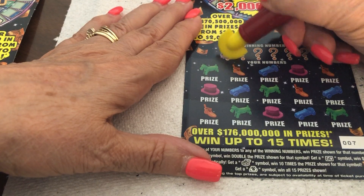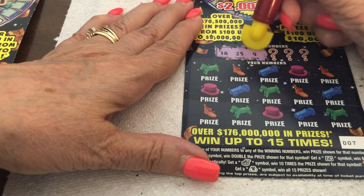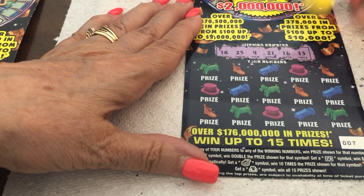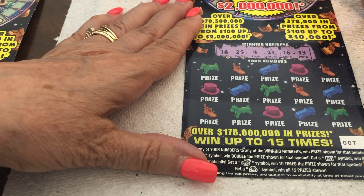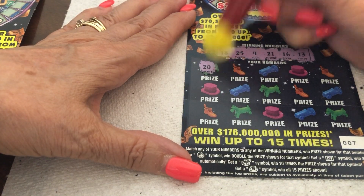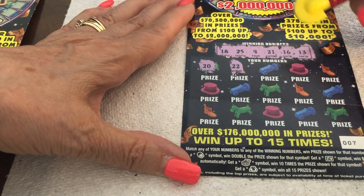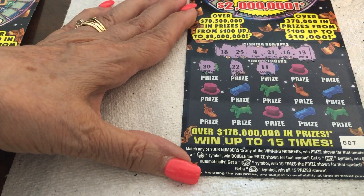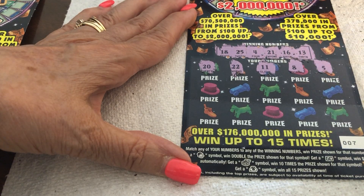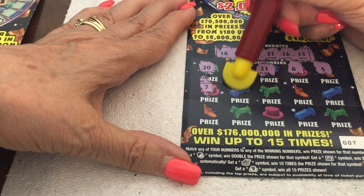18, 25, 4, 21, 16, and 13. So we have one single digit, a 4. Then we have 13, 16, 18, 21, and 25. Let's scratch the little doggie — we got a 20. 20 and a 22, all around that 21. Darn it. Chicken legs, 11 — no. 8 and a 5, nope, not today. Let's do the hat. A 7 — we have one single digit and it is a 4.